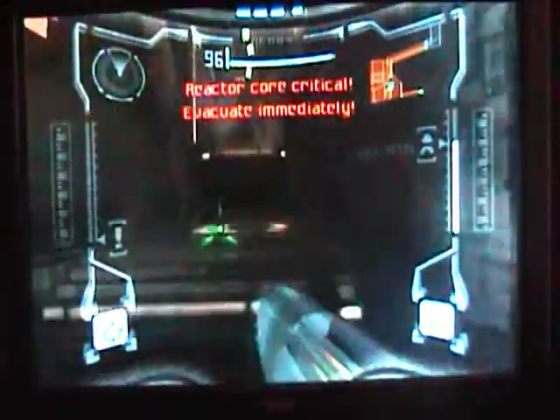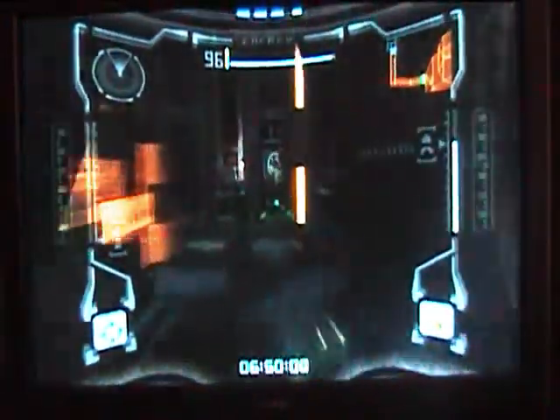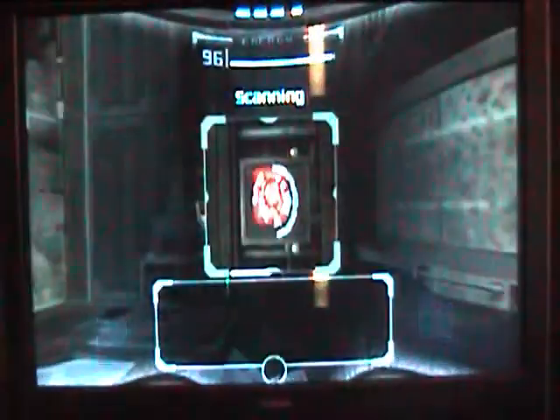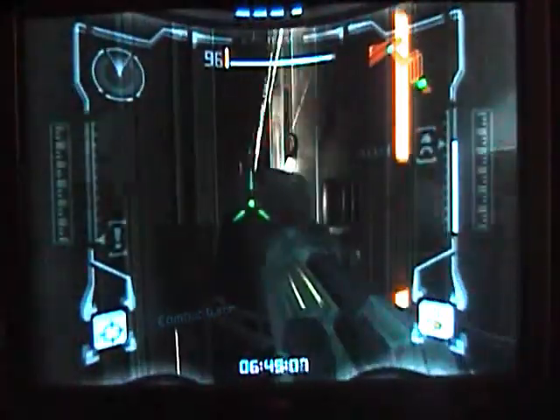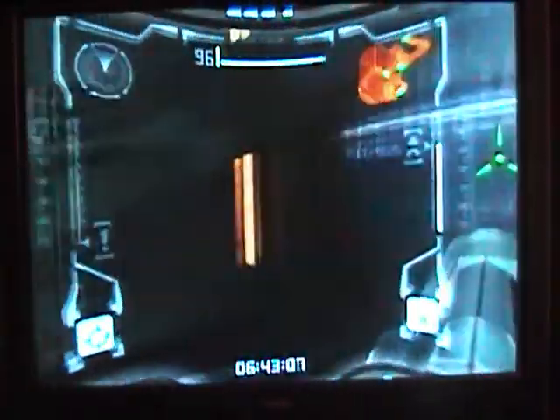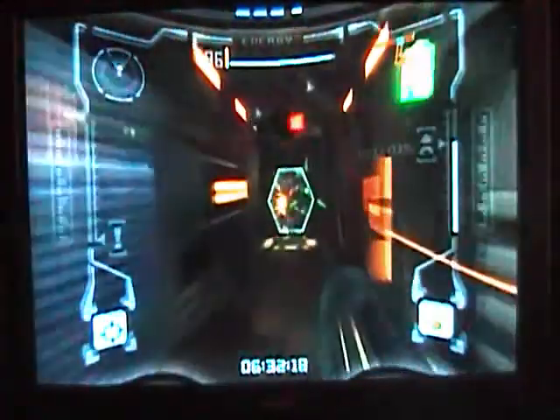Extra core critical — evacuate immediately! A classic theme in Metroid. Destruction imminent, evacuate immediately. We have six minutes to get out of here. That counter will friendly remind us — just get out of here.